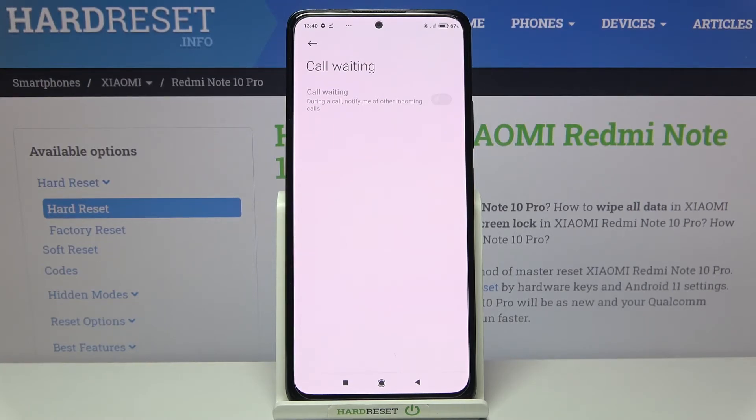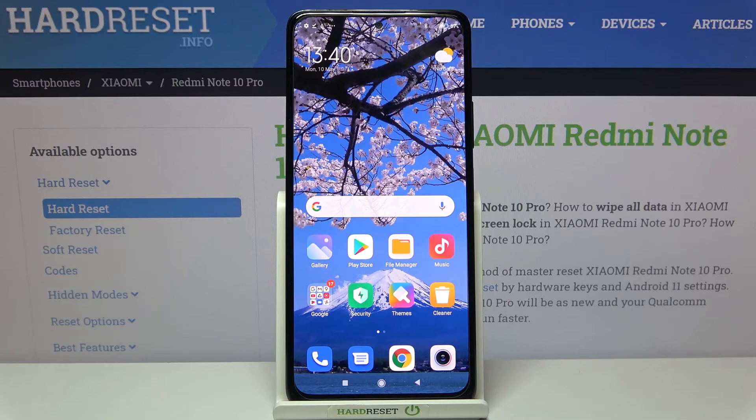You can turn it off whenever you want by tapping on the switcher again. That's all — this is how to enable call waiting on your Redmi Note 10 Pro.